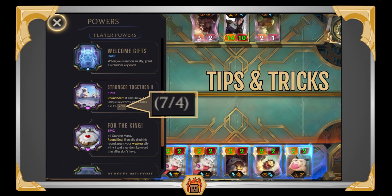For tips and tricks: if you take a look at the powers menu and scroll down to your main star power — Round Start, if allies have 4 unique keywords, grant allies 2-2 — there's a handy counter that tells you how many unique keywords you have. Here in the photo you can see we have 7 out of 4. It's a great way to always check how close you are to getting that star power scaling, as that really is your main win condition.